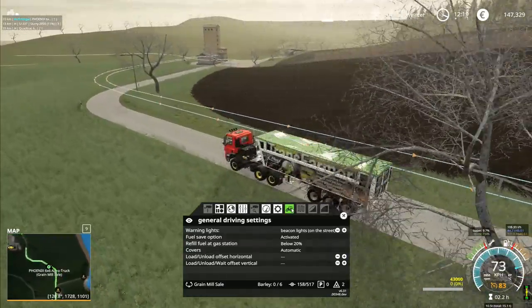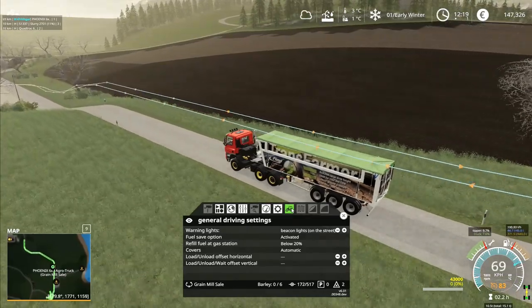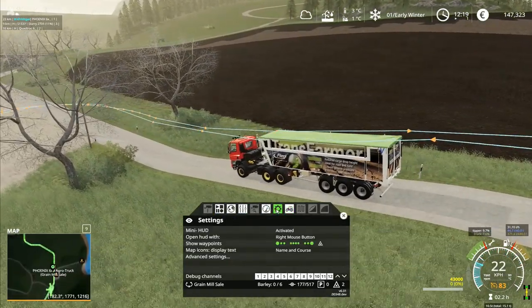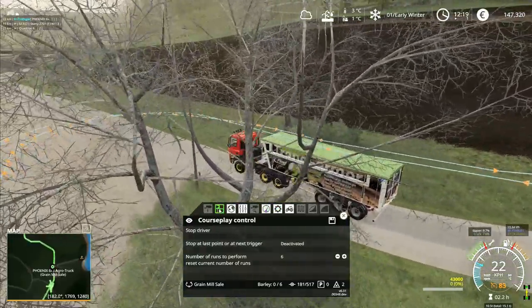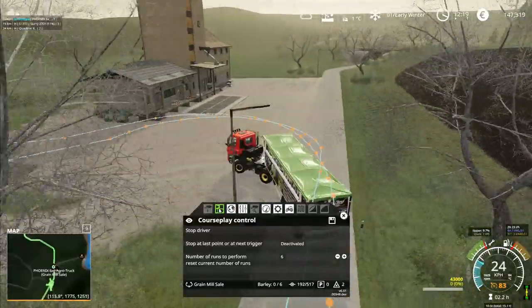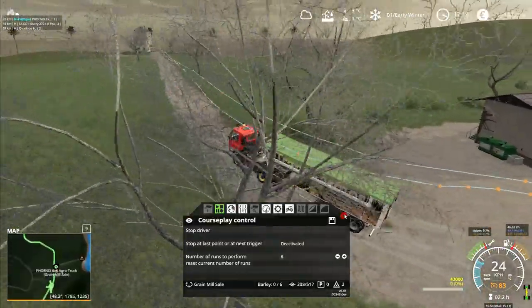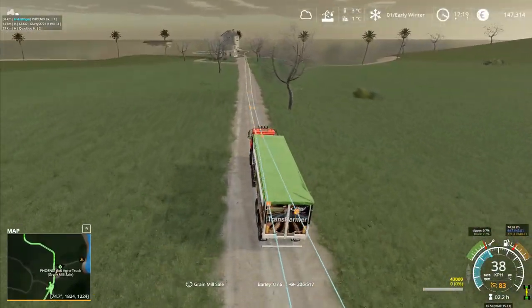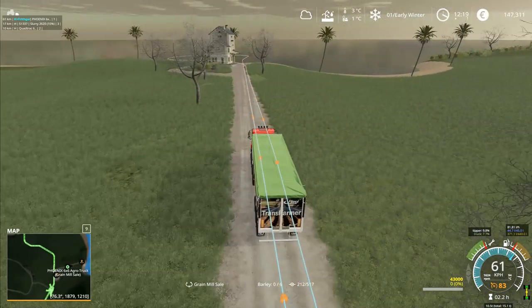I'm wondering if maybe it was the covers that caused a slight blip or something. I wouldn't have thought so. Let's see if it will do it — it might be that it's got to run the first course empty, because I know that some things do strange things like this. But I don't think CoursePlay should do that.